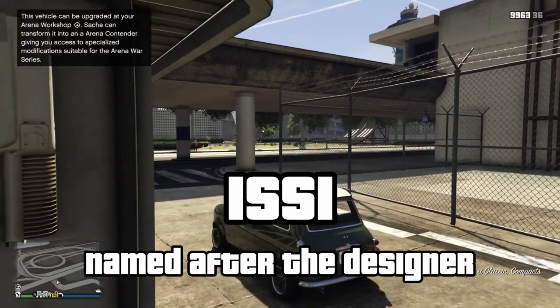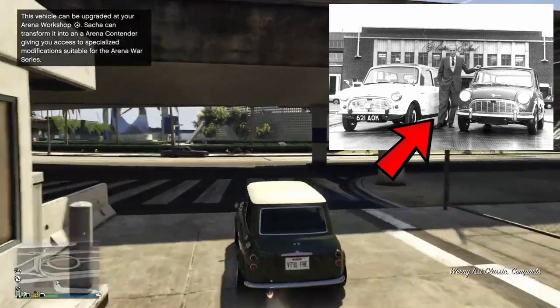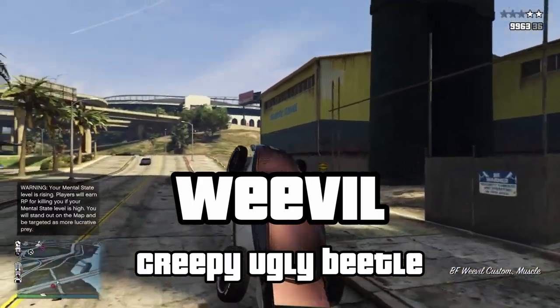Weenie Issy is a reference to Sir Alec Issigonis, the designer of the original Mini. Weevil is a really creepy-looking type of beetle — not that sort, this sort.